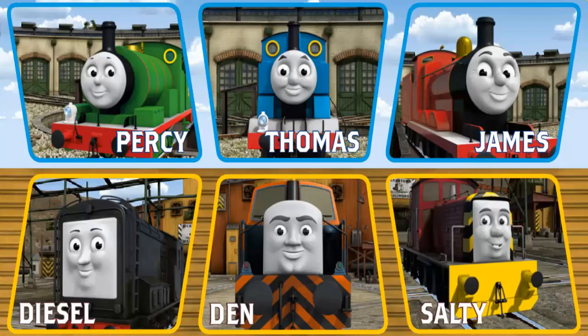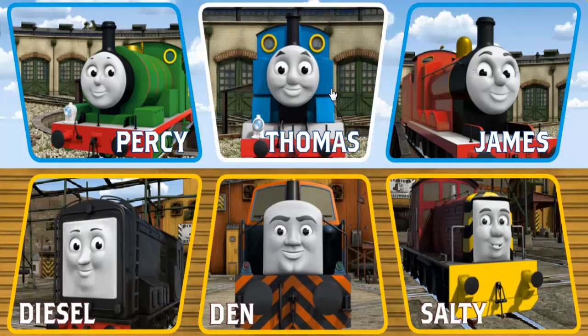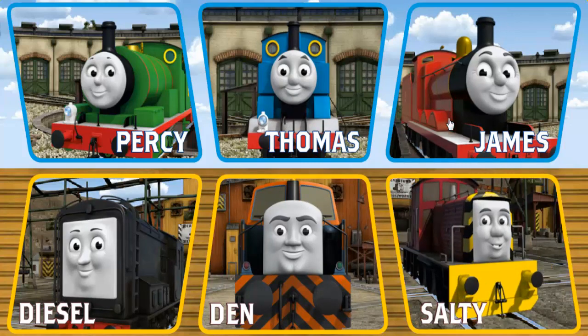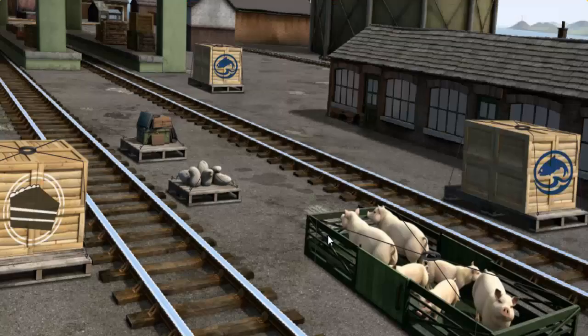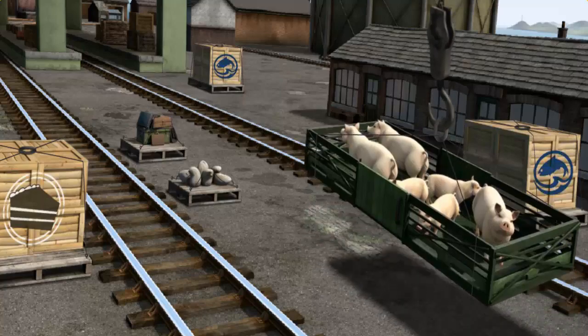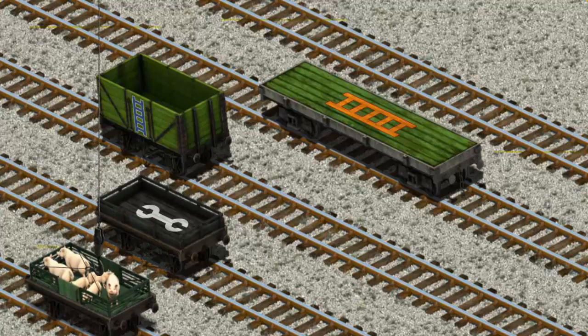It's a busy day at Brendam Docks. Thomas and his friends have many deliveries to make. Choose who will make the next delivery. Den must deliver the pigs to Farmer Trotter's farm. Help Cranky find the pigs. There you go. Let's lift and load. Now the cargo must be loaded. You've found it!